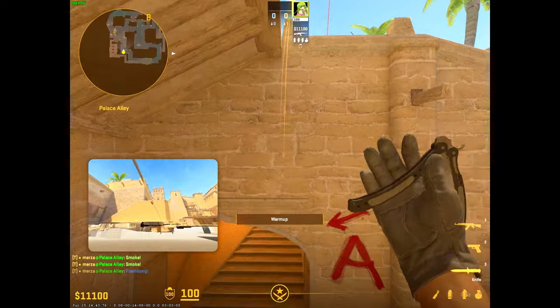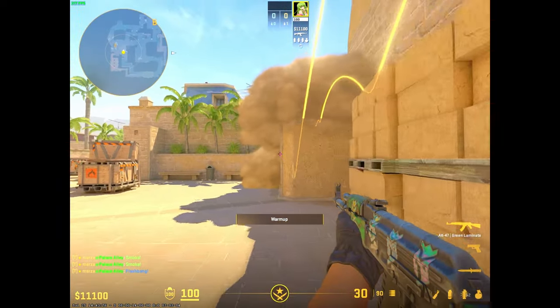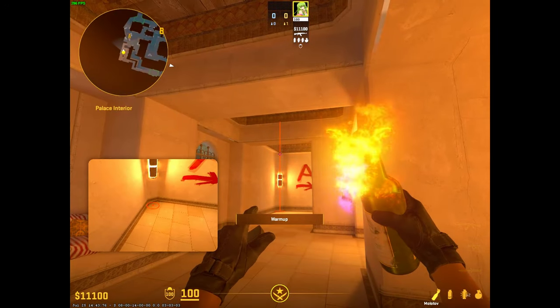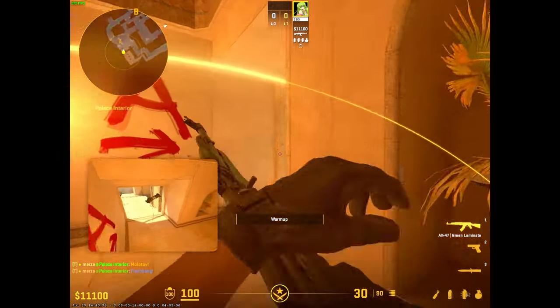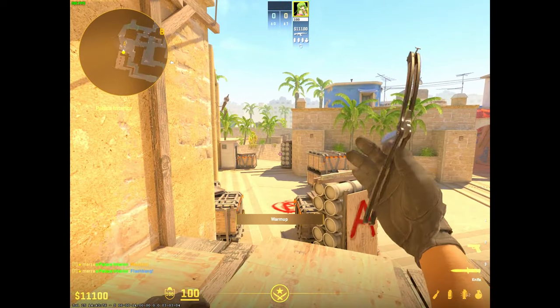And then just kind of toss a flash over like that. Come on the site, smoked off. From palace, the only utility you really need to know is a smallie. You aim at the top of the air, run, and you're about to let it throw. Pair with little flashes and come out — that's how it'll be smoked off, it's pretty good.